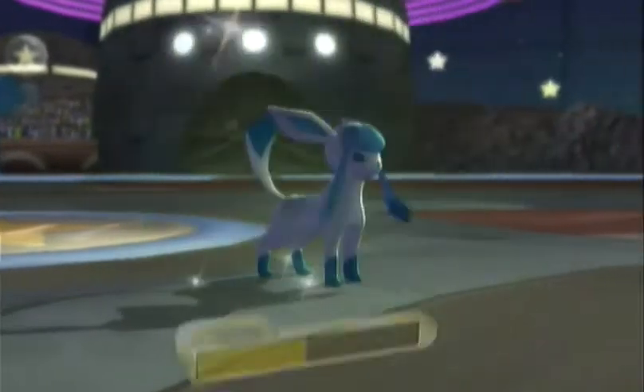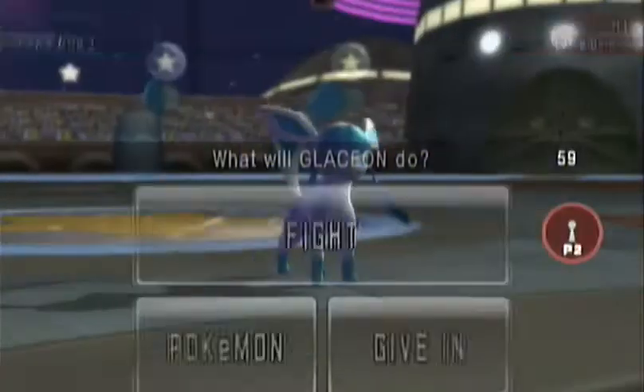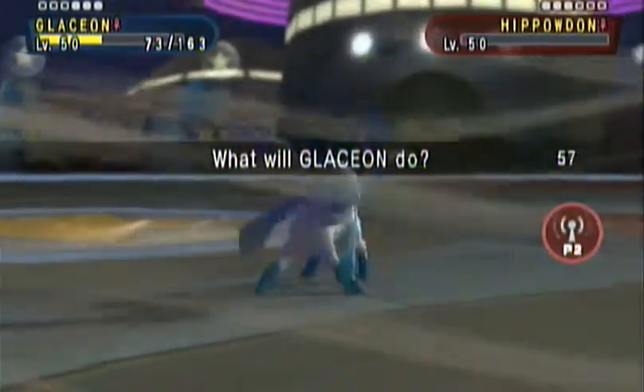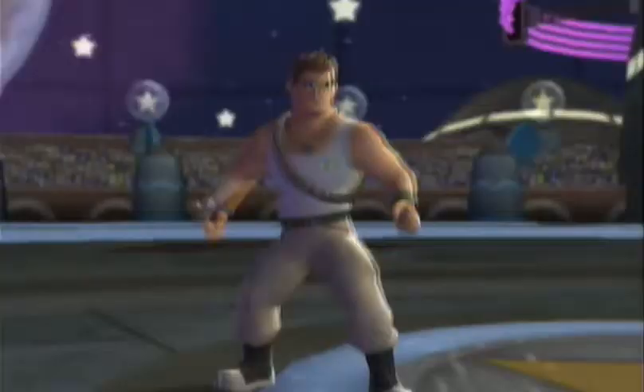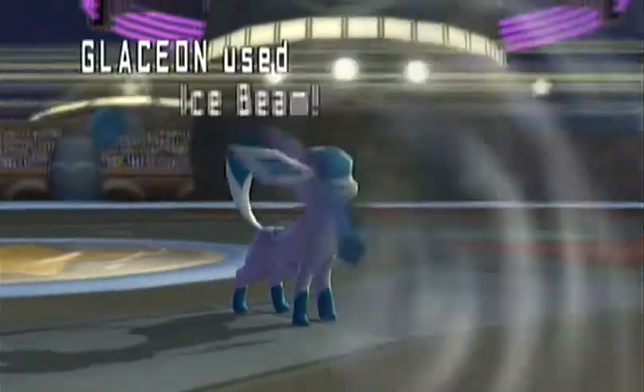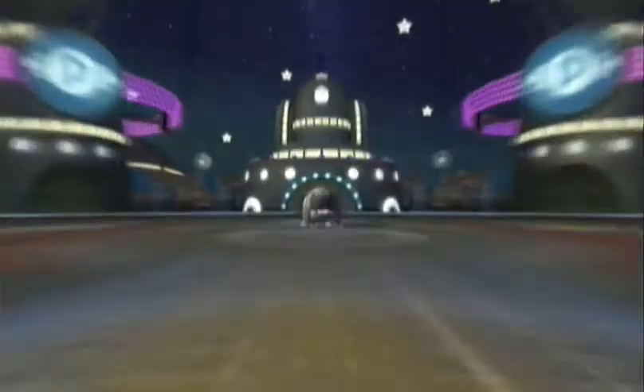That Hippowdon did what it was meant to do — it set up the sand and did some amount of damage, although it didn't deliver the KO. Glaceon uses Ice Beam and Hippowdon goes down.